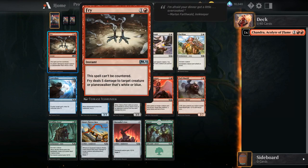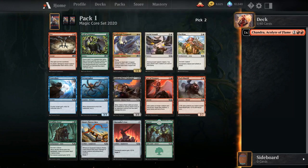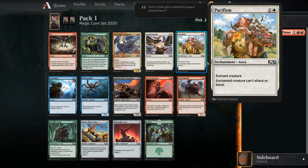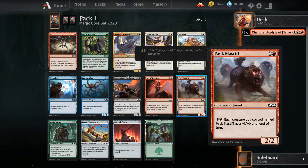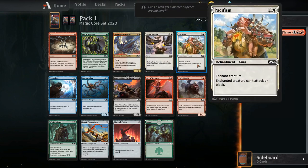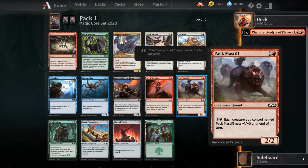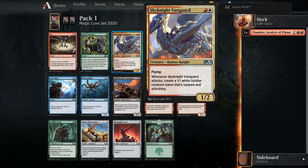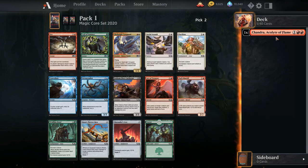Fry would normally be quite good, but unfortunately in best-of-one there is not going to be any sideboarding, so we can't really main deck a Fry. Similarly, Veil of Summer is a good sideboard card but not a card we're taking here. Skynight Vanguard actually works pretty well with the Chandra because she's already red and makes tokens — maybe you could pick up an Inspire Charge — but I'm not sure I want to move into white pick two. I think here we're just going to take the Pack Mastiff. It keeps me in red to go with this Chandra, and I think it's good enough. I'd much rather play red-green so I can make use of the Elementals a little bit better.